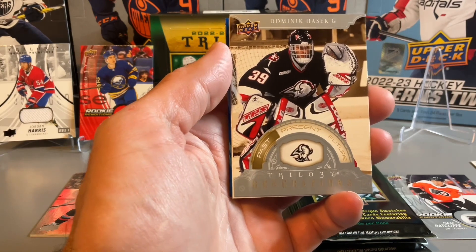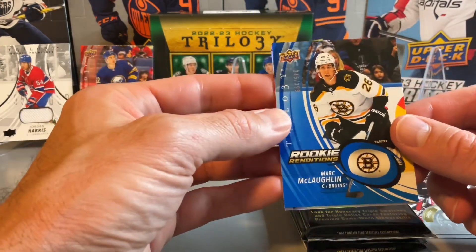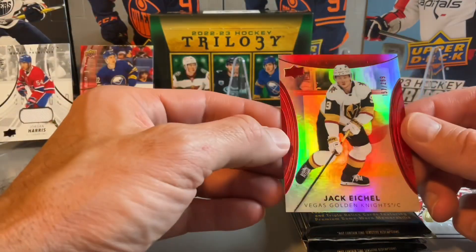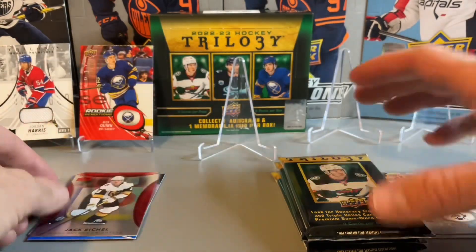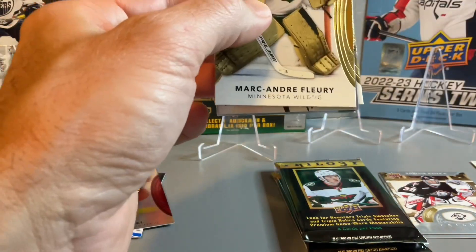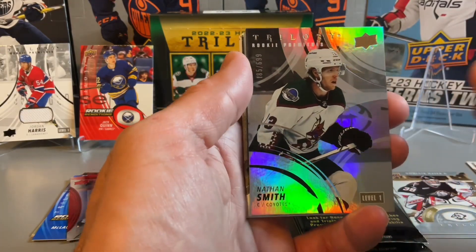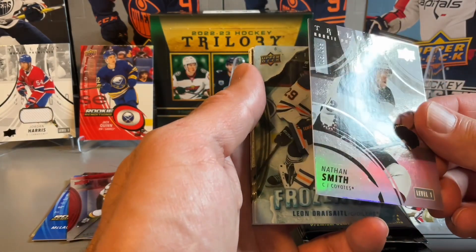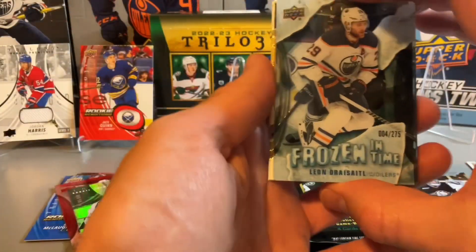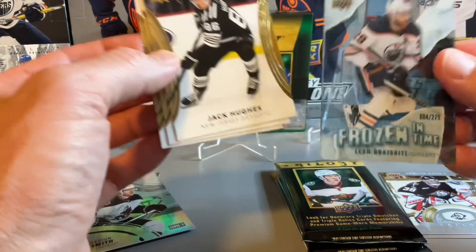Pack number three has a Trilogy Generations Past of Dominik Hasek. Then a decoy, a Mark McLaughlin — also a numbered card — on the blue rookie renditions, and a Jack Eichel out of 299. Lots of numbered cards in today's box, and you do get quite a few numbered cards in Trilogy. There's a Marc-Andre Fleury on the base and Nathan Smith on the rookie premieres, again numbered — I think 999 or 899 on the level one.